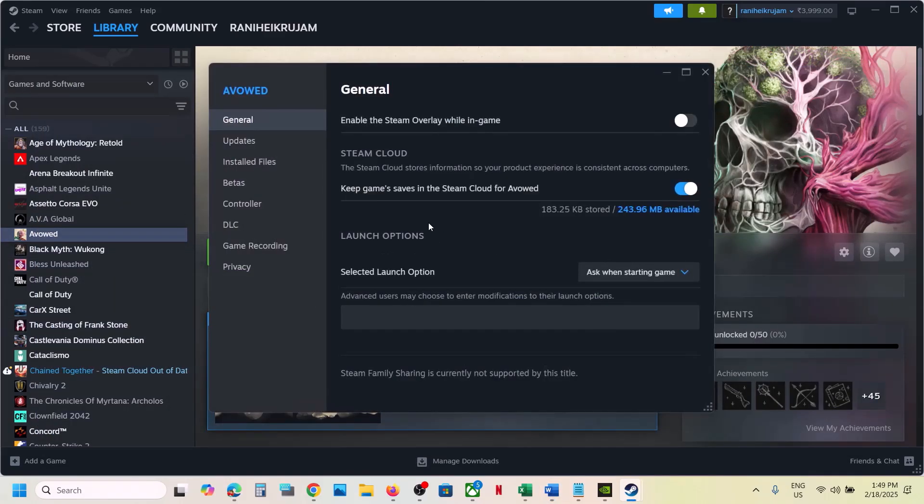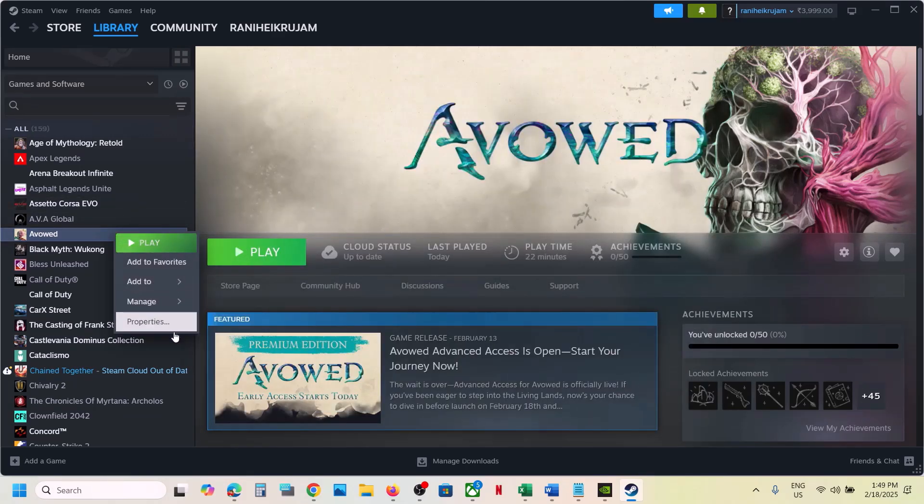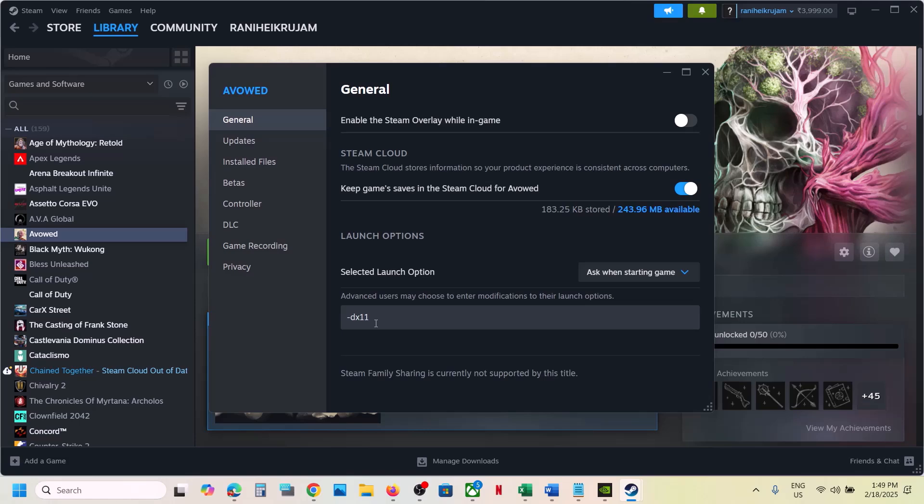Select Properties. In the launch option you can type in -dx11 and then close this and launch the game and then check. If that does not work, go to Properties once again and type in -d3d11, then launch the game. Still not working, you can type in -dx12, launch the game and check. Still not working, remove this and follow the next step.